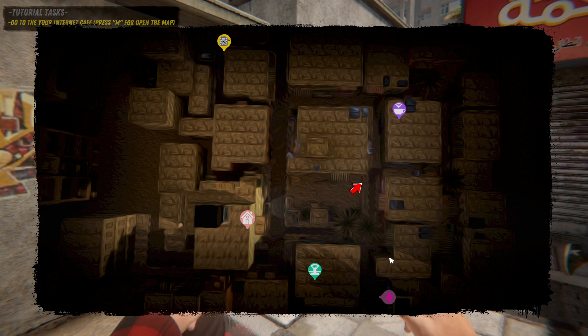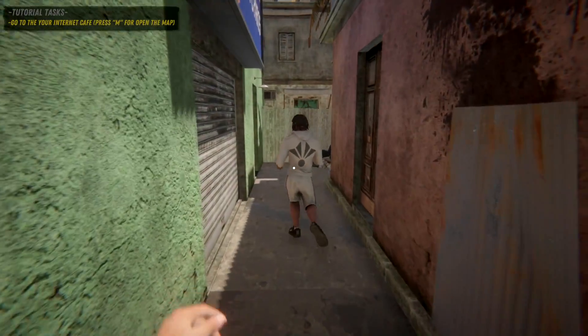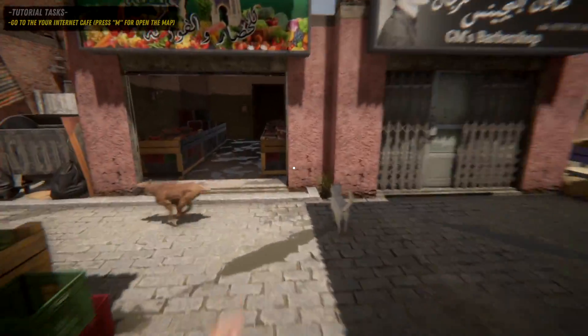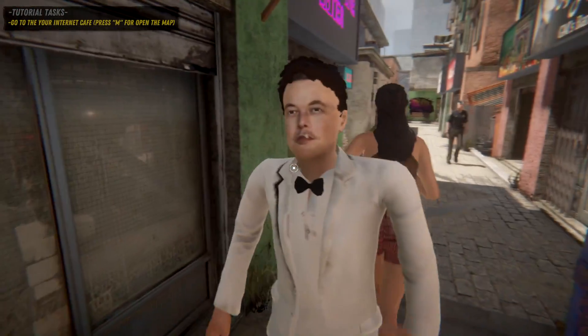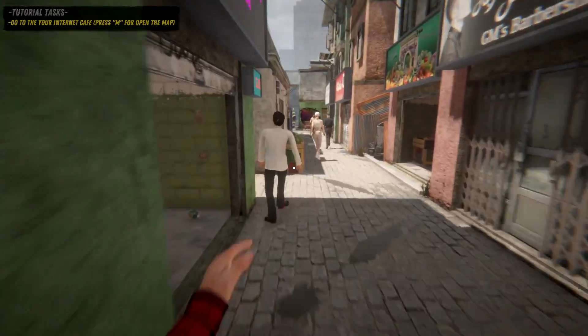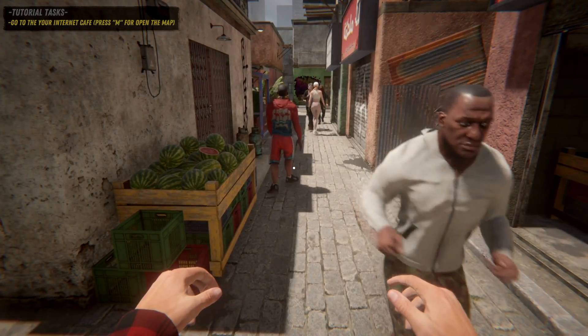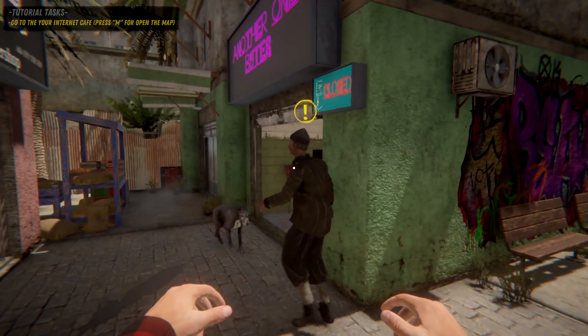Looking at the map - there's a club, a secondhand shop, our home, and our internet cafe. We're actually going the right way. There are Teslas in this game, and someone running with their dog. I'm looking at the faces of NPCs - there are a whole bunch of famous-looking ones in here.